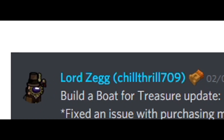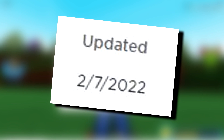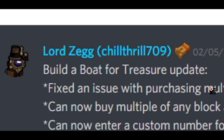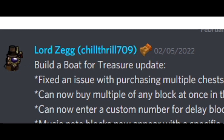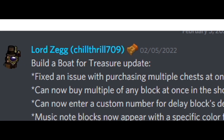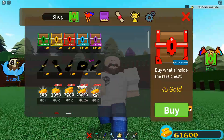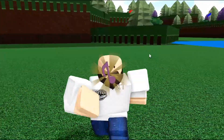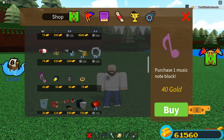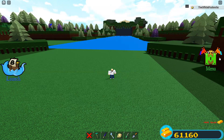For those of you that don't know what the update was a couple days ago, this is the list of stuff Chillthroat added. Build-A-Boat for Treasure update: fixed an issue with purchasing multiple chests at once. You can now buy multiple of any block at once inside the shop. So instead of clicking buy one every single time you wanted to buy a block, you can now put in a custom number — like 10 of these things — and buy them at once instead of one by one, which can be quite annoying.